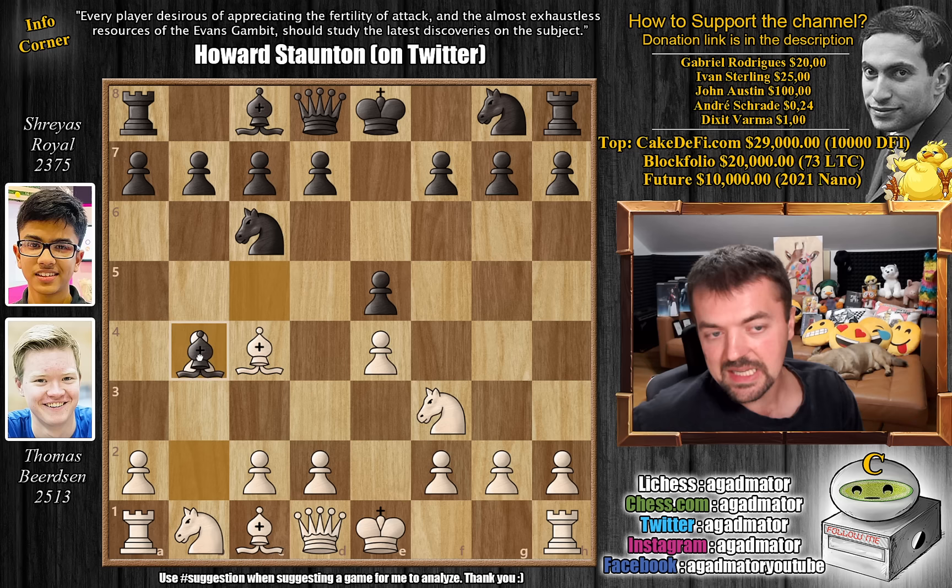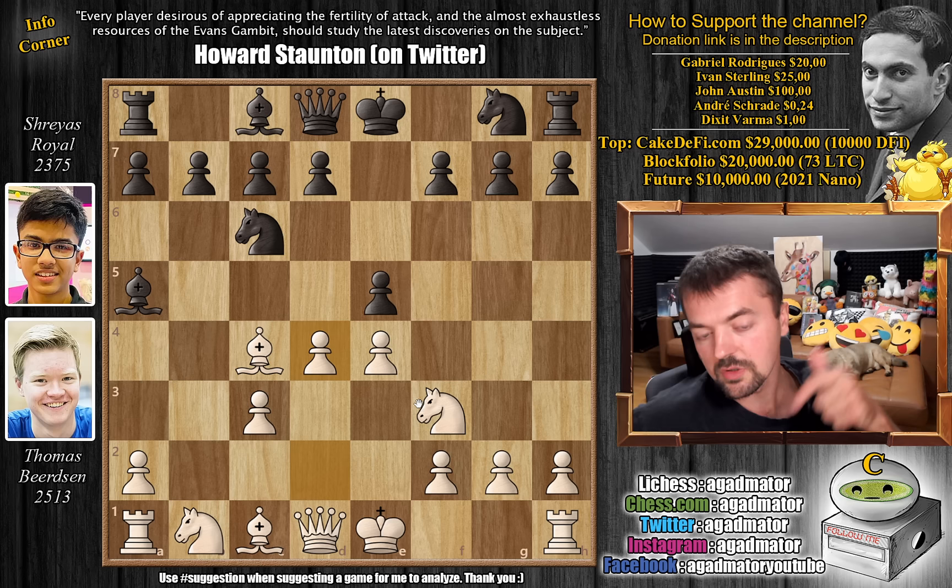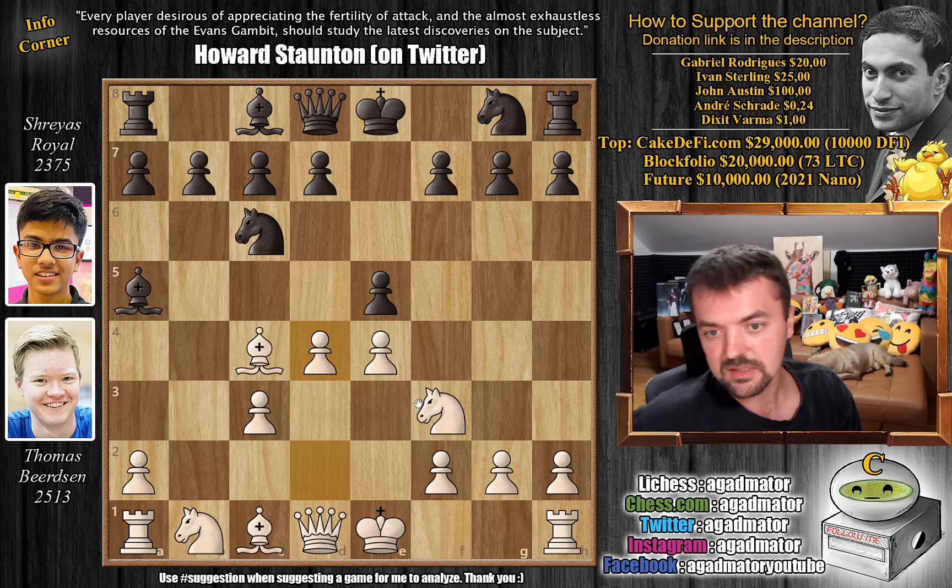Black counters the gambit by accepting it, as that is the best way to do it. So bishop captures, pawn to c3, and bishop to a5. Now just d4. If you've seen my tutorial video on how to play the Evans Gambit, we've covered many of these lines, and I'll include a link in the description below. If you're hearing about the Evans Gambit for the first time, check it out — it covers elementary lines so you can start playing it with white.